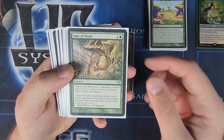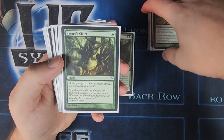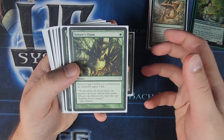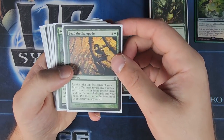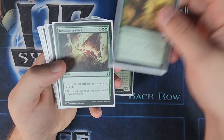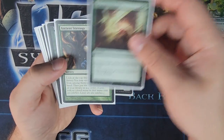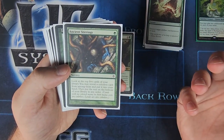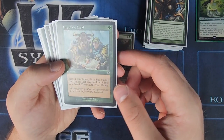We've got Time of Need — search your library for a legendary creature, reveal it, put it in your hand, then shuffle. Nature's Claim is for removal, and you could also use it on something you own for life gain. Lead the Stampede will help you get creatures. Sylvan Scrying is for land. Pilgrimage is also for ramp. Reclaiming Vines is for removal. Ancient Stirrings will help you get a colorless card, so that could be an artifact, and there are creatures in here that you could get as well. And we've got Lay of the Land.